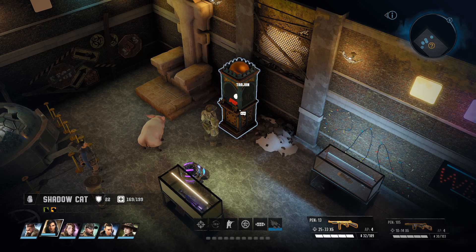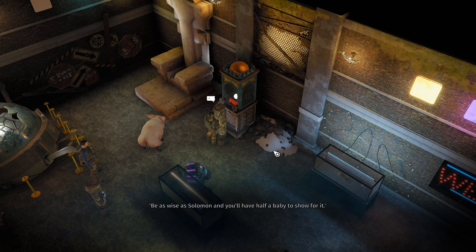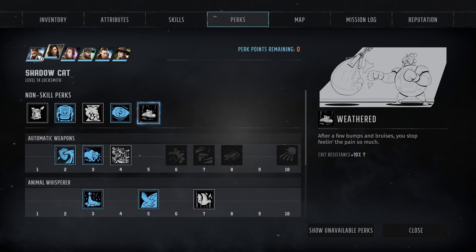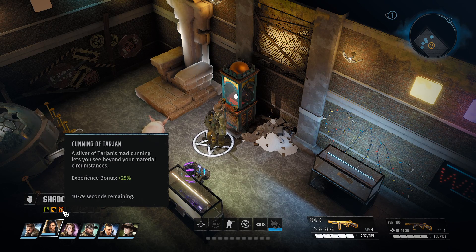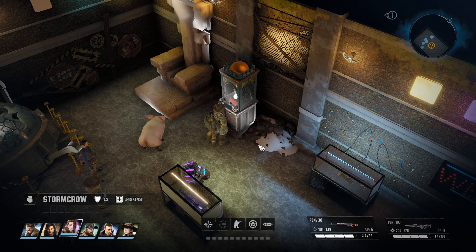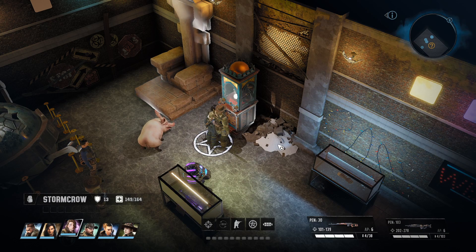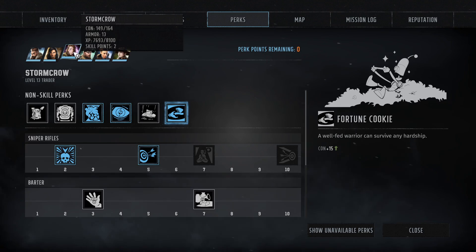We have two more tokens. I'm going to give Shadowcat another go. Can we get some more evasion, or is this going to be another perk? Cunning of Tarjan - be as wise as Solomon and you'll have half a baby to show for it. What did we get? The Cunning of Tarjan - experience bonus of 25%. Oh my god. There's a timer attached to it. Once more. Perk learned: Fortune Cookie. Cream cheese wontons were invented in San Francisco circa 1956. What is that perk? Constitution plus 15. That's pretty good on Stormcrow.